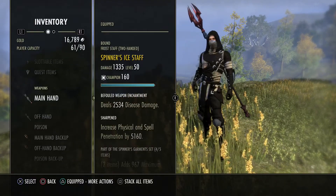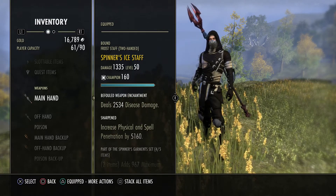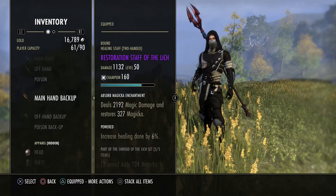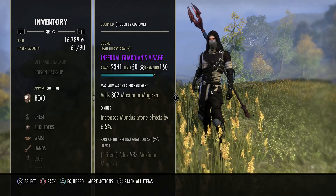So this is going to be a Destro/Resto light armor build. On our front bar we're going to have five piece Spinner, back bar five piece Lich, and two piece Infernal Guardian for the monster set.